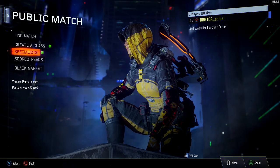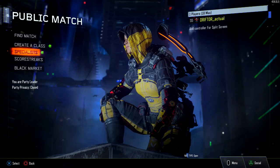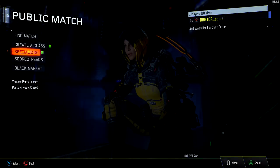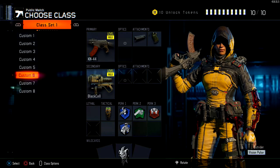Now we're going to be starting with our Team Deathmatch class and specialists. The specialist that you want to use is Outrider with Vision Pulse. This is one of the very first ones that you can unlock. Vision Pulse allows you to see through walls — it is extremely useful.